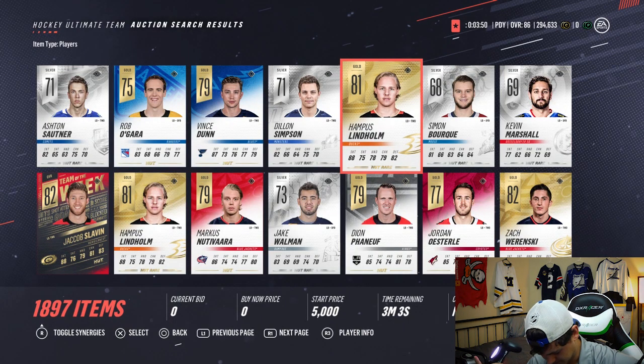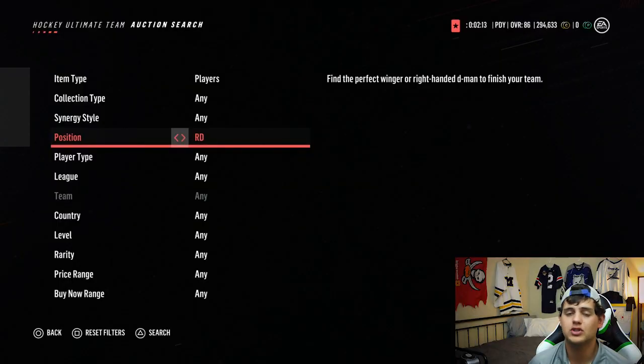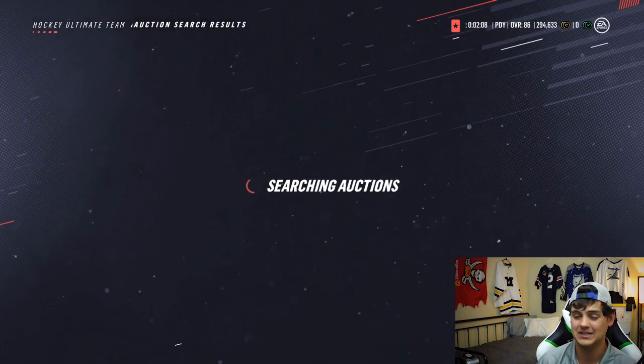We need a monster for the third one, the final left defenseman guy. Please, please - Borje Salming! 88 hands - that guy is filthy on the blue line. We're turning things over to the right defensive side of things. Borje Salming was the last and greatest defenseman we got for the left side, and we need some manpower over here on the right side.